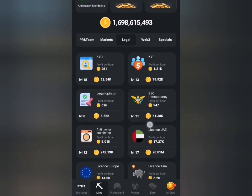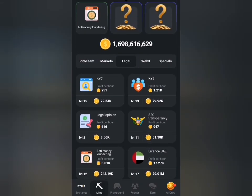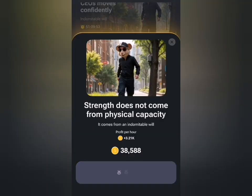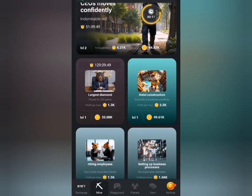Then I'll head to the specialist tab to get the two other cards for today. I'll click on this card because it's very profitable — I need to get it more than two times.